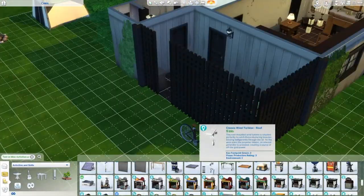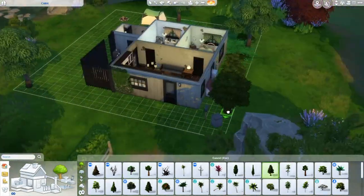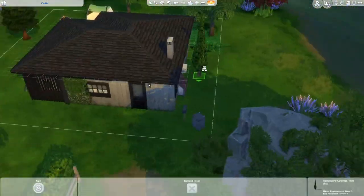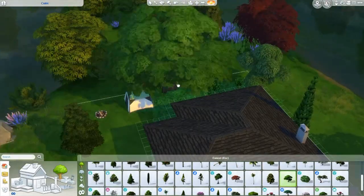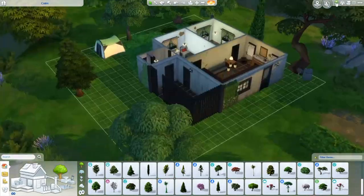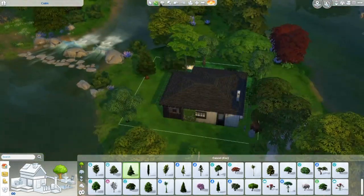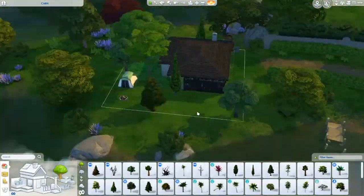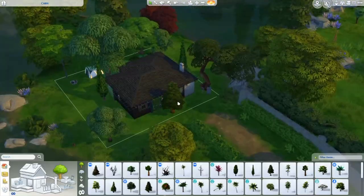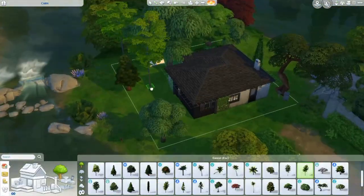I just threw in some trees that I thought would go along with the environment, and I did take out some of the ivies I put on the walls. I tried to find some other trees that would go, but a lot of them I was just like, this one doesn't go with the vibe. But I had a lot of fun with this build, especially since it was inspired by a real life home I've been to. You can see there's a campsite there with a little fire pit, which is actually there in real life.